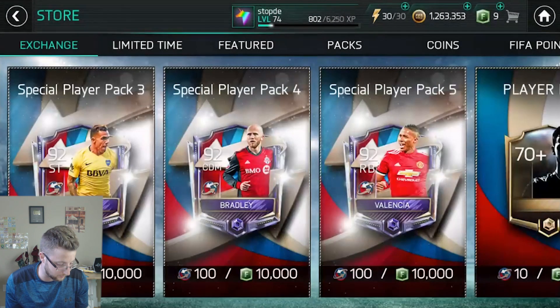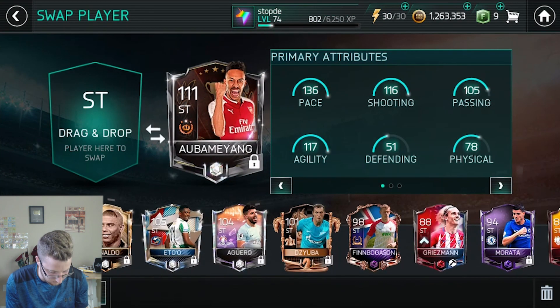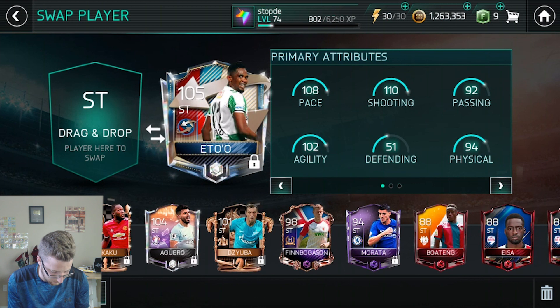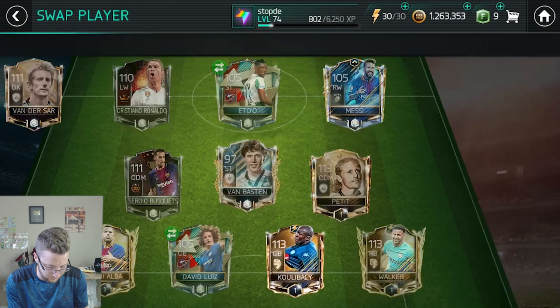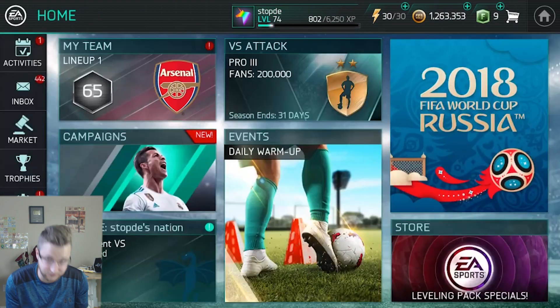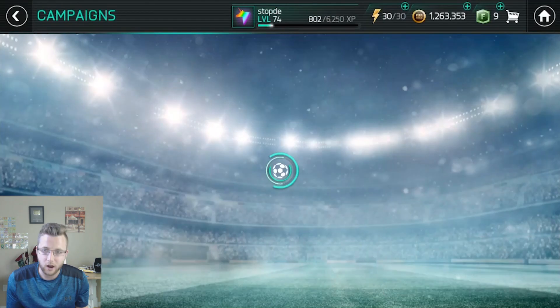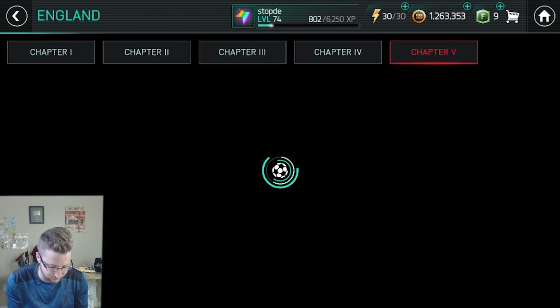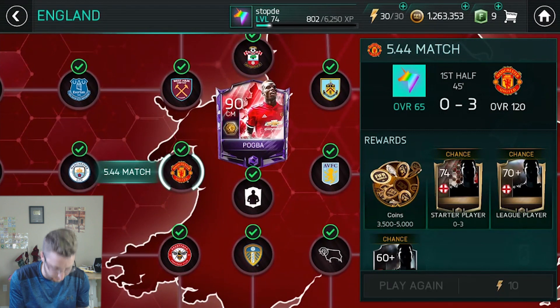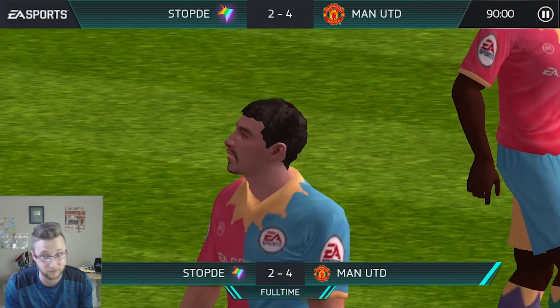We'll do the old fun challenge where we take the two players — our two new players that we have on here — and we showcase them to the maximum by putting them as the only two players we have on the squad. The rest of the players will be bronze players, and we'll go play our campaign mode. We're gonna do the good old-fashioned match against Manchester United — always fun, you get that attack inside but you also gotta try and come back in the second half. I think these two players are gonna win with the bronze team.